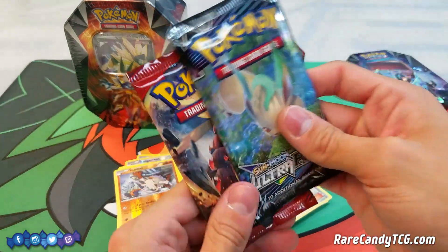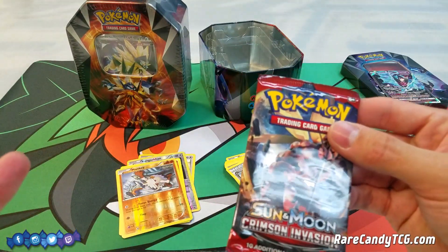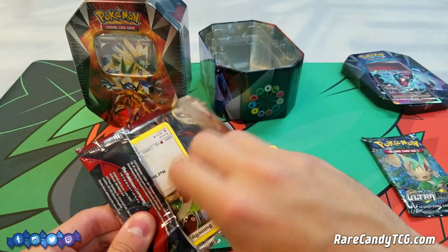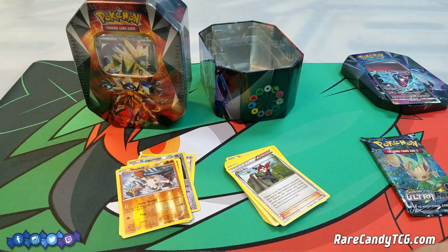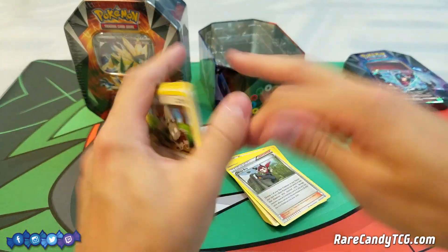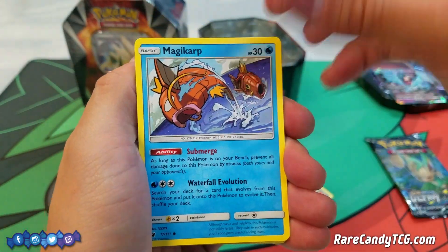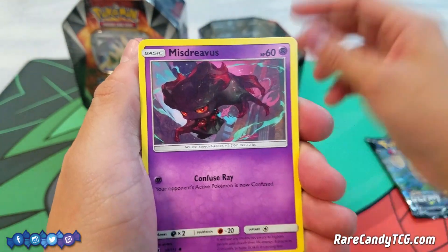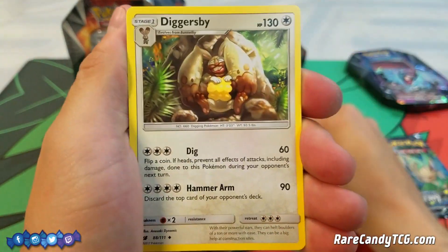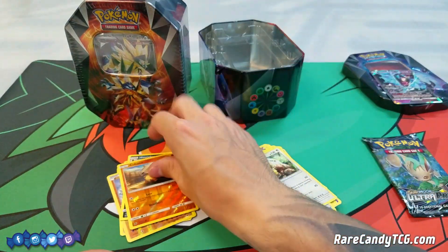Crimson Invasion and Ultra Prism are the sets I'm most looking forward to for pulling good cards. I actually play and collect, and there are still a decent amount of cards I'm missing from both sets as far as Ultra Rares go to complete my Master Set — mainly Secret Rares and Rainbow Rares. Maybe a Buzzwole GX would be nice out of Crimson Invasion. So we have a Bunnelby, Magikarp, Chimecho, Pikachu, Misdreavus, Metal Energy, Counter Energy, Piloswine, Diggersby, Reverse Holo Cubone, and a Rare Houndoom. Striking out in this tin so far — not even a normal holo rare.